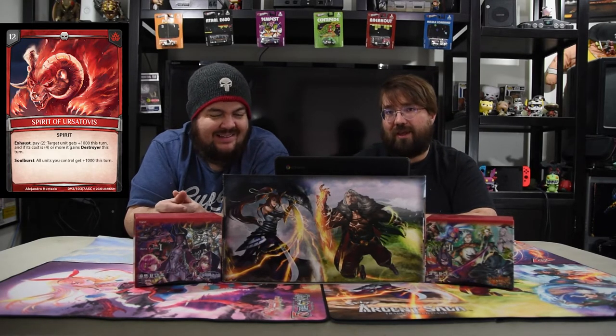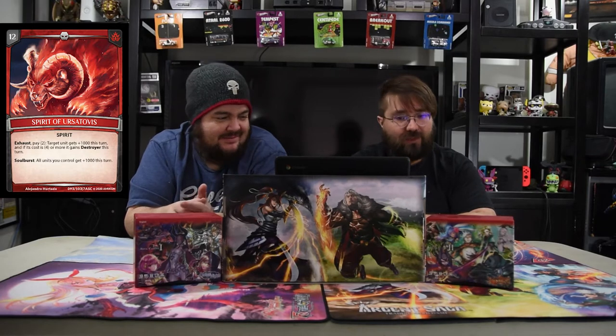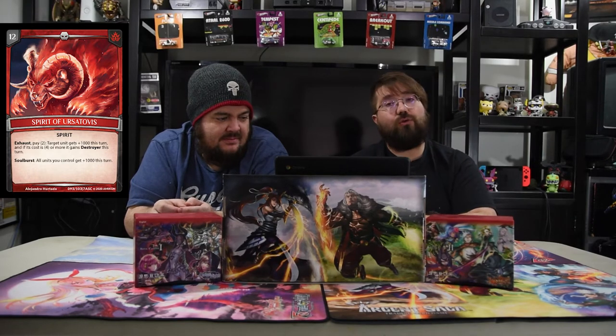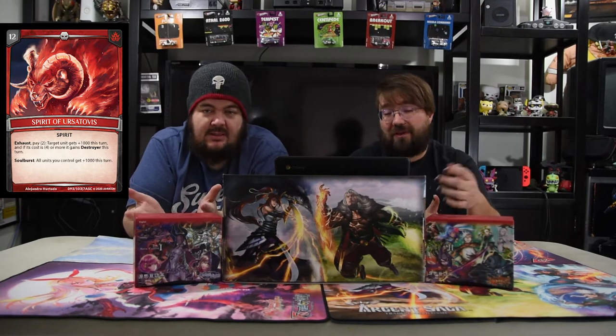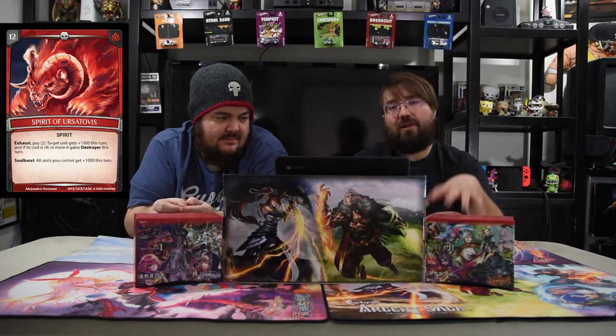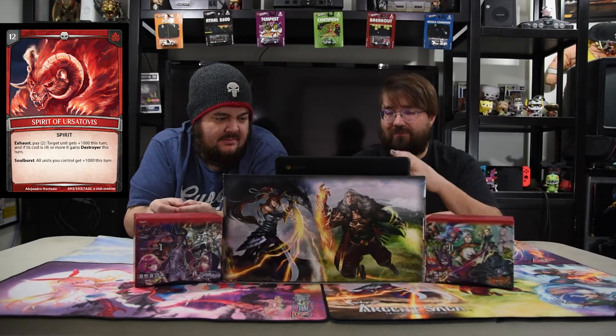We're also going to play with the Spirit of Ursutovus, the strongest spirit ever made. Angry Bear — exhaust, pay two, a target unit gets plus 1000 this turn, and if it costs four or greater, it has destroyer. And then you can soul burst: all your units you control get plus 1000 this turn. Probably won't be using that, but just being able to pay two to give a unit destroyer is really, really strong.